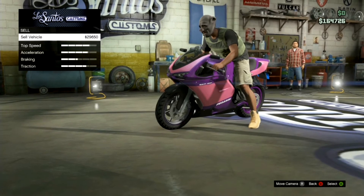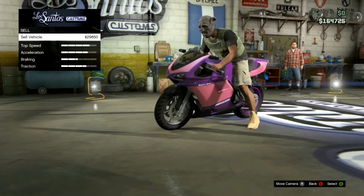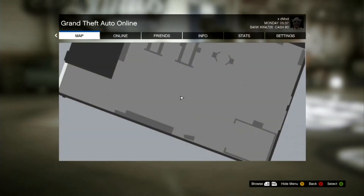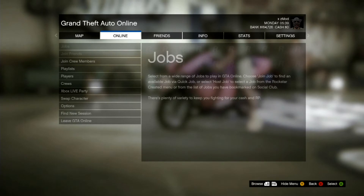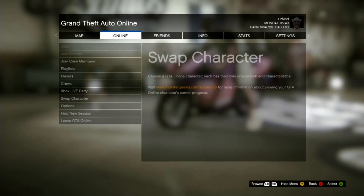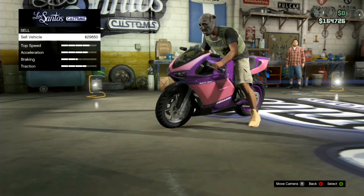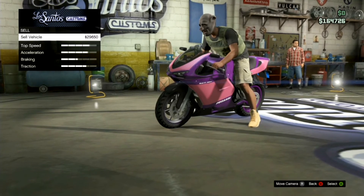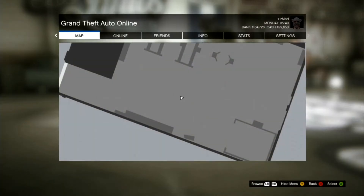Now this is how you do the glitch. You can see I have no cash right now. After you sell the motorcycle, what you do is click RB — or R1 on PS3 — click A and click on swap character. Double tap A and X. It's gonna ask you if you're sure you want to save. That's after you sell it.